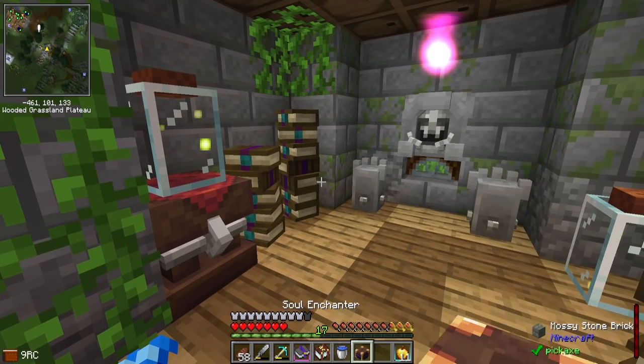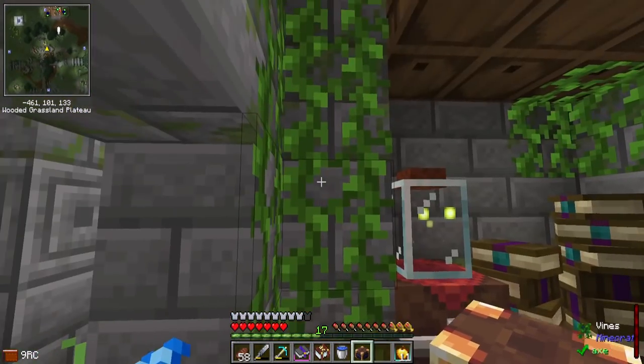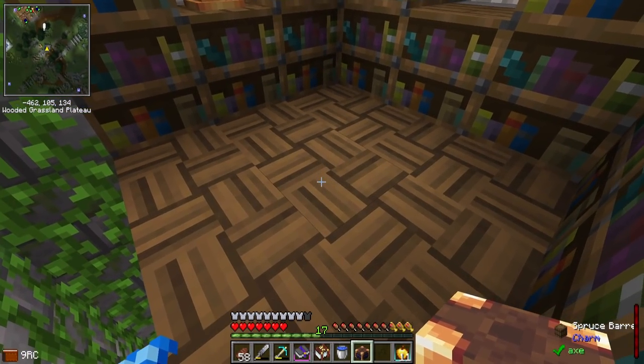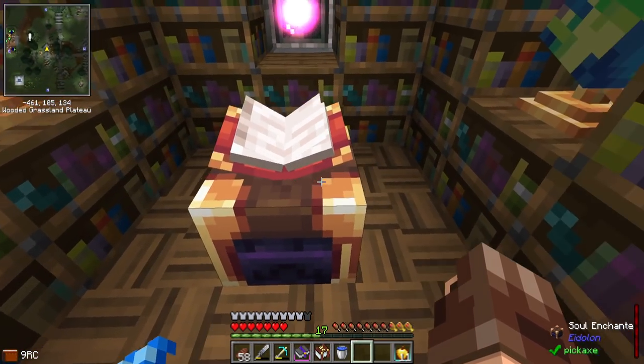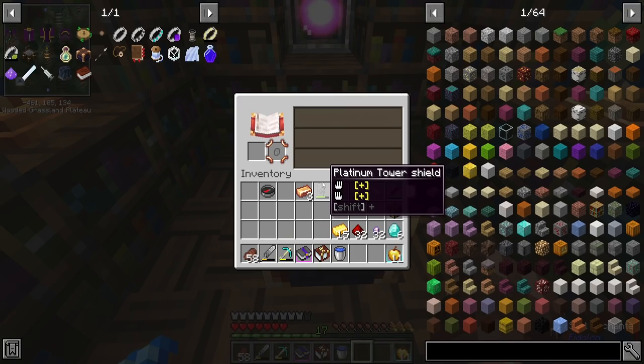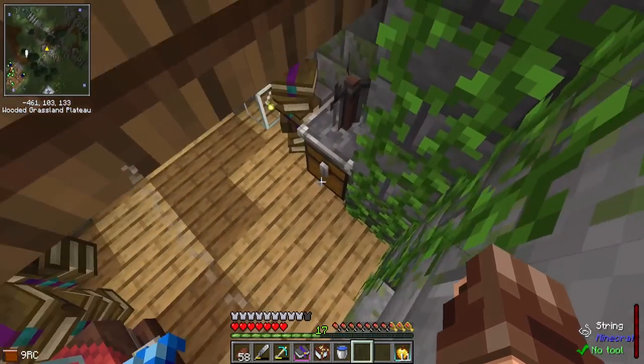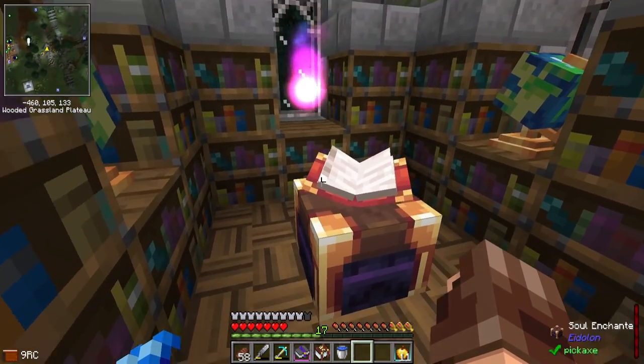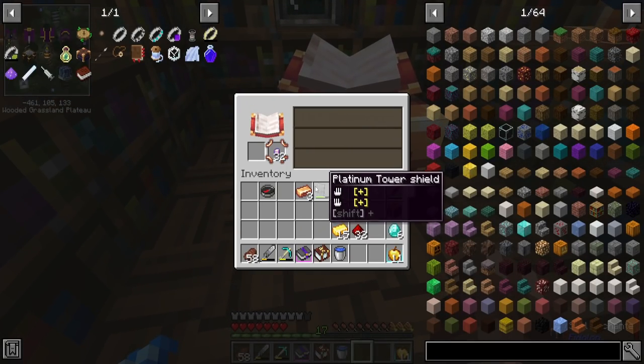I will come clean and say I've actually never used one before, so I have no idea how it actually works. I just know that it is used to add enchantments to enchanted items already. Looks like it needs soul gems though — or soul shards. Which actually, I've got plenty, now that I'm looking at my inventory. So let's put this in here.